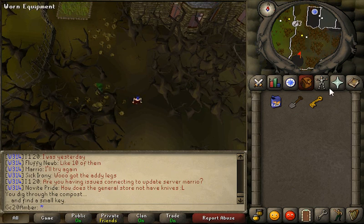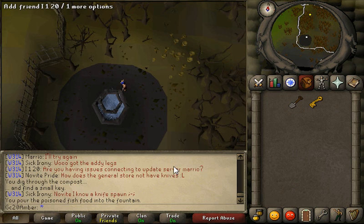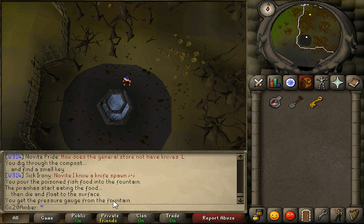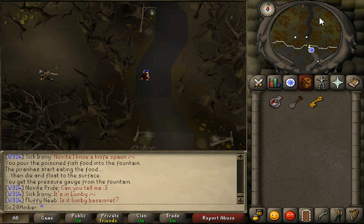Dig this compost heap for a key. Now continue south to the fountain. Use the poisoned fish food with the fountain and wait until it pops up that all the piranhas are dead. If you do it when they're still eating the food they will eat you and you'll get hurt. There we go — we got the pressure gauge. Now we can go back inside.